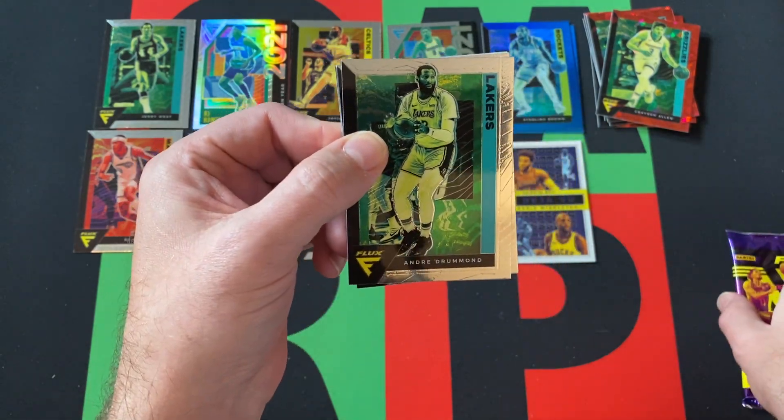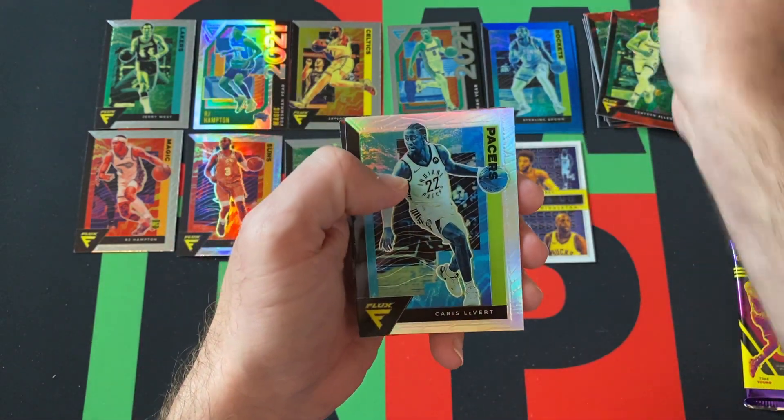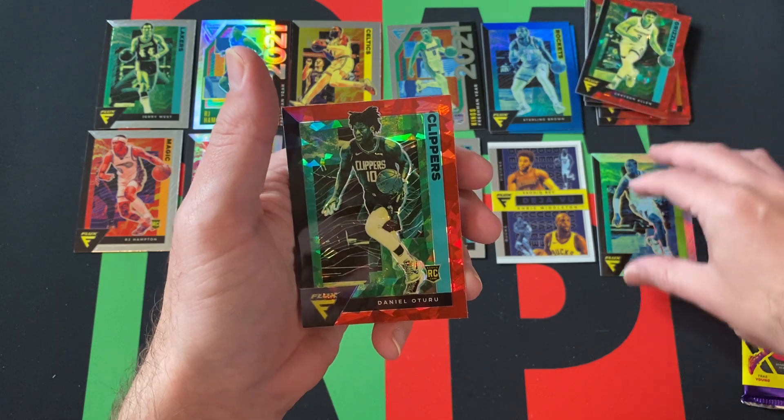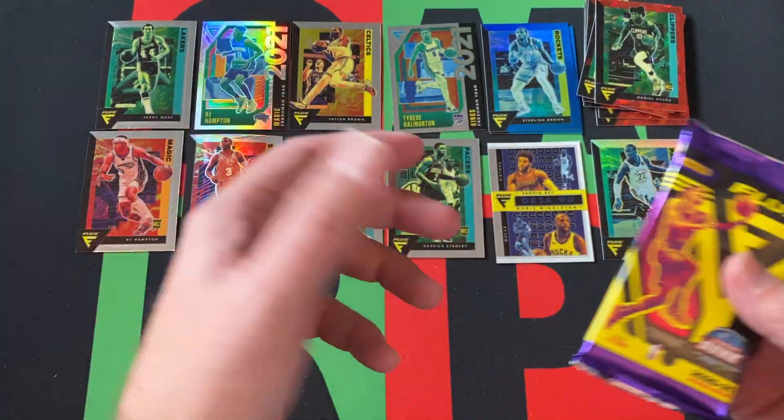Pack six: Andre Drummond, D'Angelo Russell — another Silver Prism with Chris LeVert. And Daniel Oturu Rookie is our Red Cracked Ice. And we're down to the final pack.